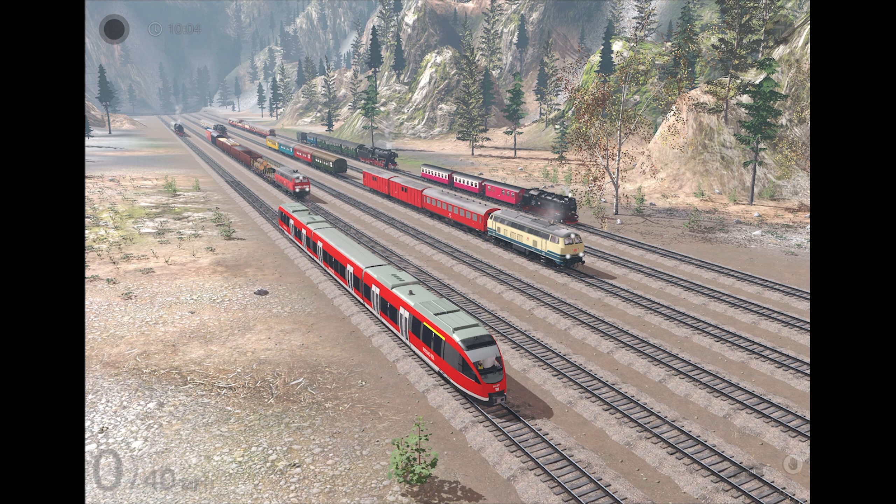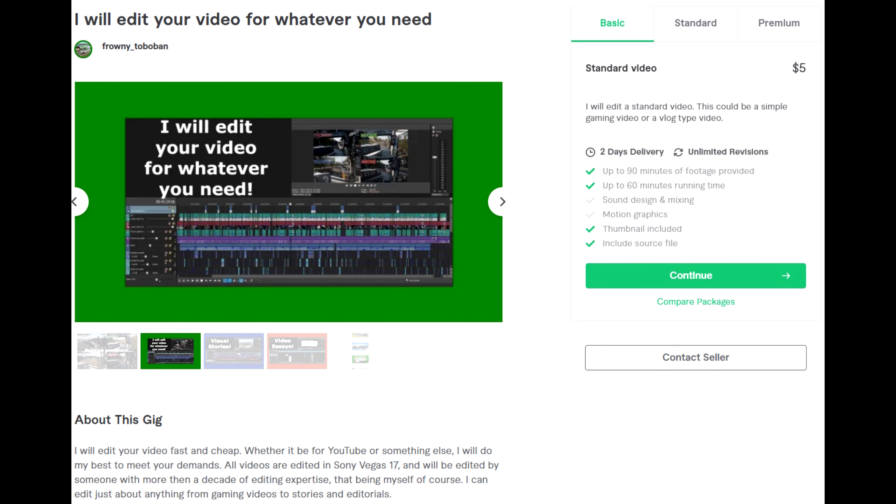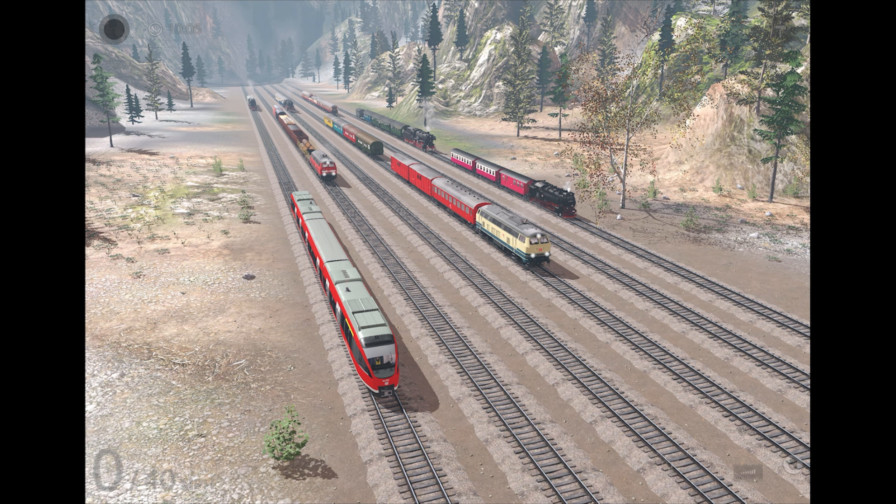We'll also be doing some driving today on the PT Eiffel route, and taking a look at everything you get. This is all you get here in the six German routes. The six routes being the PT Alpine Lake 1, 2, and 3, as well as the PT Eiffel route, the Brocken Railway, and the Pigtail Line.